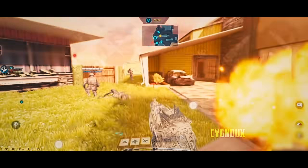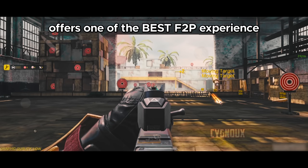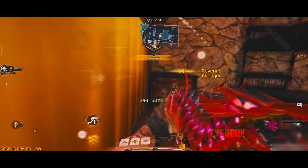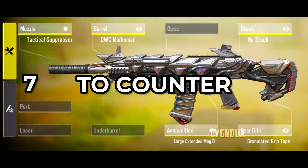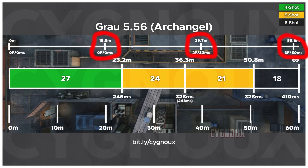Grau also has tight hipfire spread, allowing us to win gunfights by hipfiring in close range. Iron sights are clean, offering one of the best free-to-play experiences, making it the complete package and the most popular weapon in ranked.